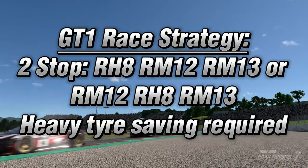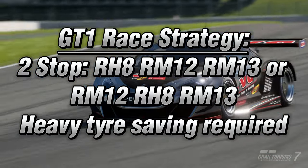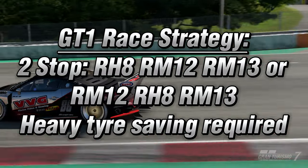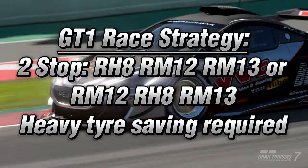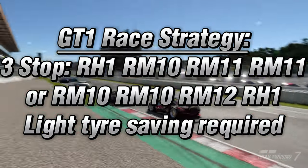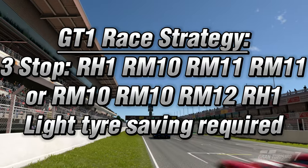The following strategy options are available for GT1. For a 2 stop: racing hard 8, racing medium 12, racing medium 13. Or: racing medium 12, racing hard 8, racing medium 13. For a 3 stop: racing hard 1, racing medium 10, racing medium 11, racing medium 11. Or: racing medium 10, racing medium 10, racing medium 12, racing hard 1.